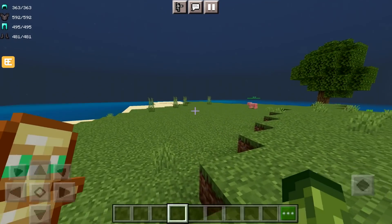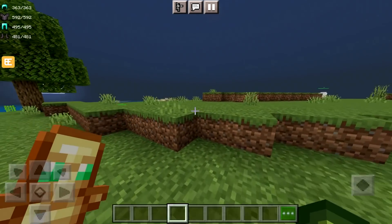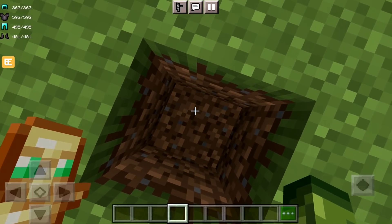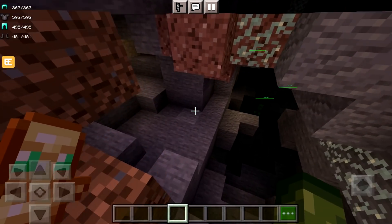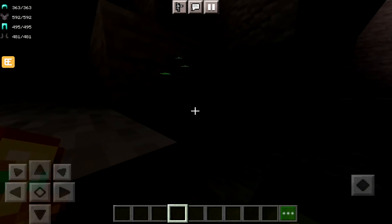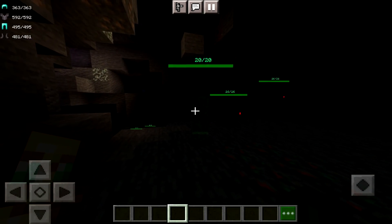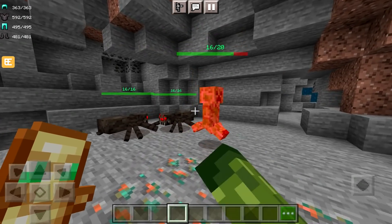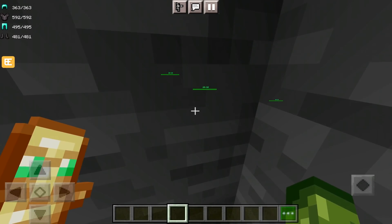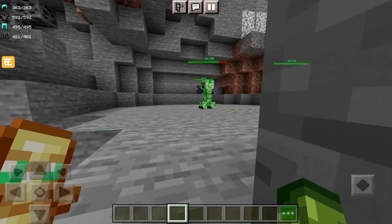Wherever you go, you'll be able to see things clearly. Just be careful in survival — it's nighttime but mobs can still spawn. I also noticed you can see mobs through walls, which I'm guessing works for players too. I wish the health indicator would tell you the mob type — like 'creeper' — so you could avoid them.